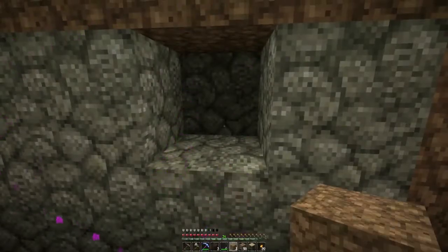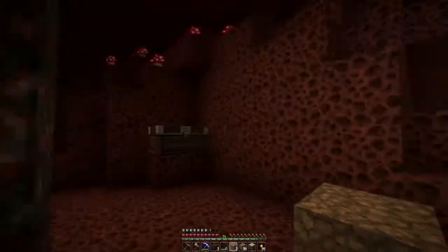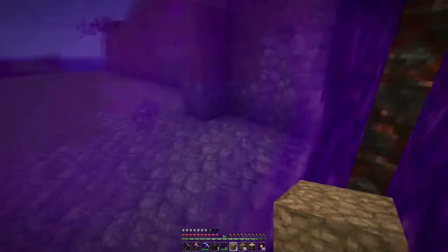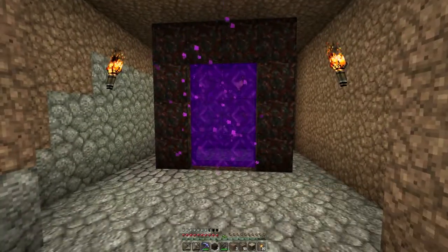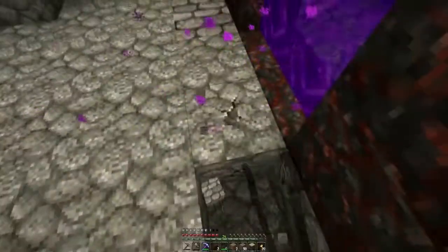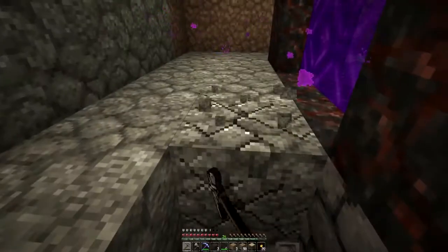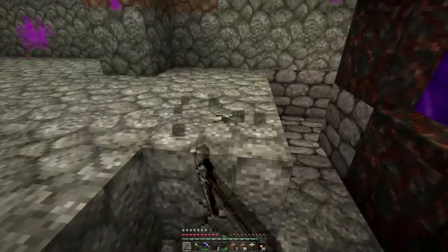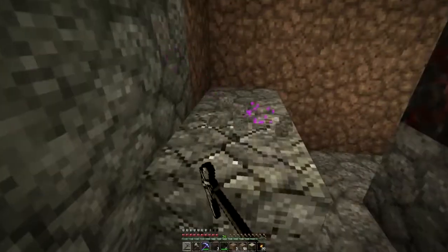When you build a portal anywhere it connects to one of the existing portals in the nether. To create another portal from the nether over here, you have to actually build it in the nether and have it generate in the overworld. Let's trim out this floor and put in netherrack — I want this to look nethery since it's going to be a door to the nether.